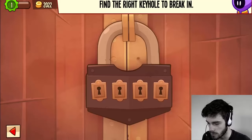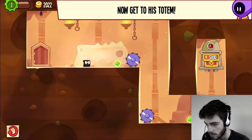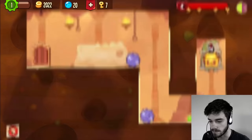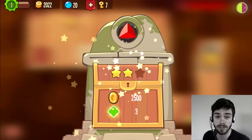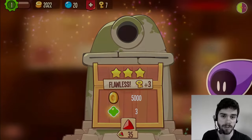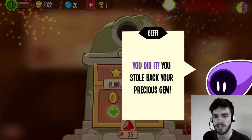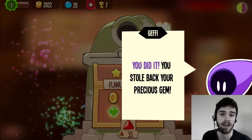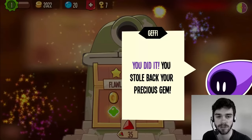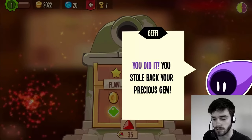We're gonna do some attacks — find a match and break in. We try to find the right keyhole, jump over the saw, go right to the chest, and we got the gem back. A little tip: try not to pick up the green experience orbs. It isn't terrible if you do, but try to avoid them because leveling up is not always beneficial — so pay a little attention to that.